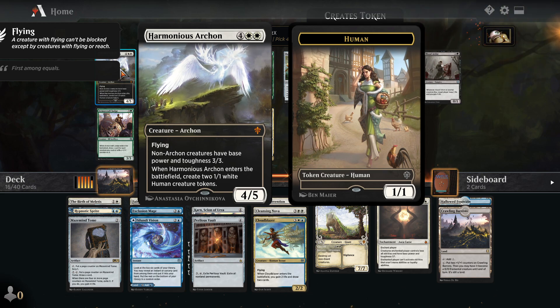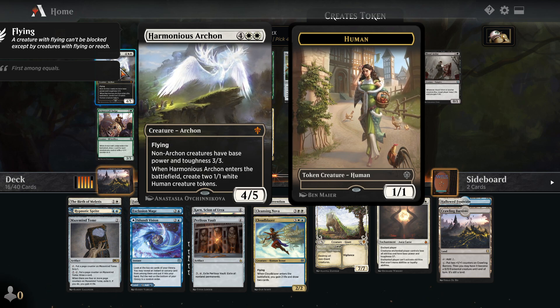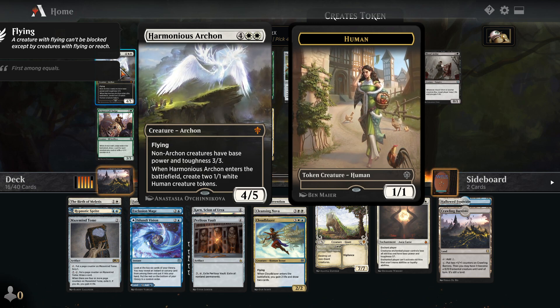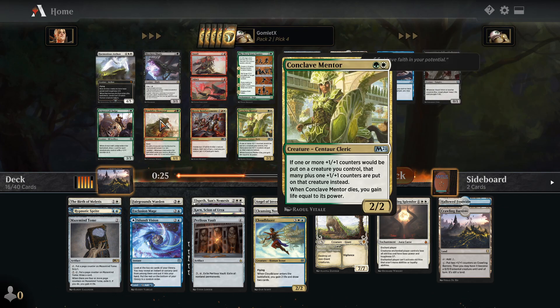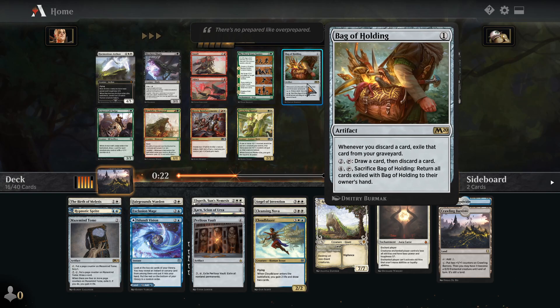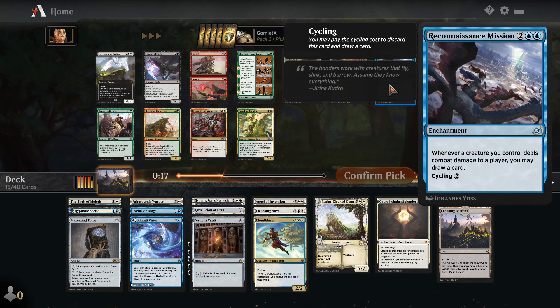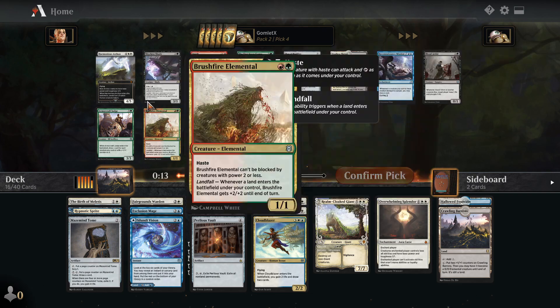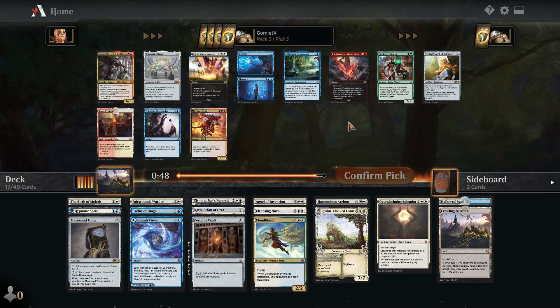Harmonious Archon — six mana for a 4-5 Flyer. You get two 1-1 humans, but all other creatures have base power and toughness 3-3, so you basically get two 3-3s and all your opponent's creatures are now just 3-3s. I think that's probably the pick here. Could take a Godless Shrine just in case I want to splash black later, but that doesn't seem as impressive as just taking the Archon. There's also Bag of Holding, but I already have a Maze Mine Tome for a similar sort of effect. Reconnaissance Mission is definitely not for this deck — we're not going to be hitting our opponent very often. So I'll scoop up a Harmonious Archon.